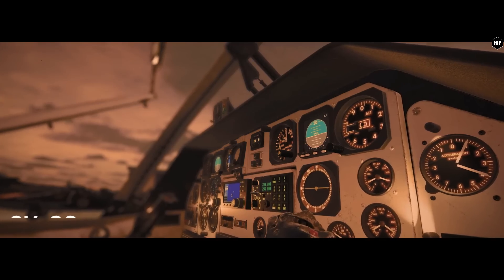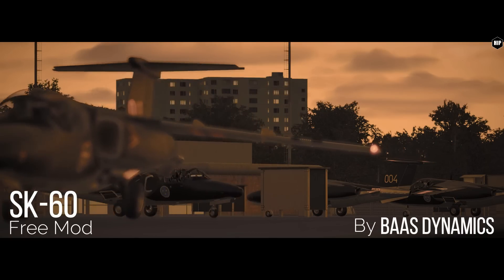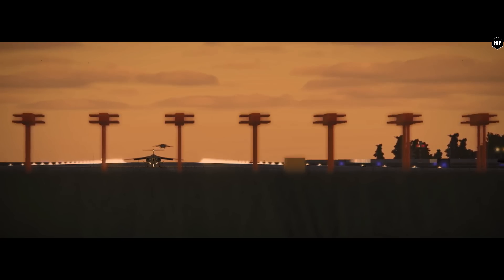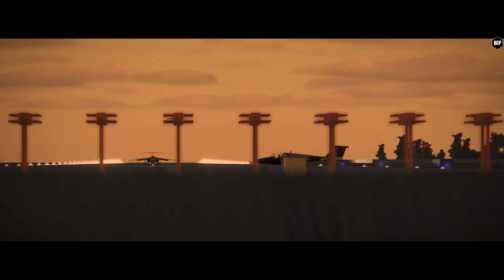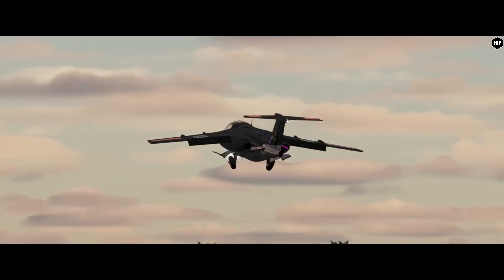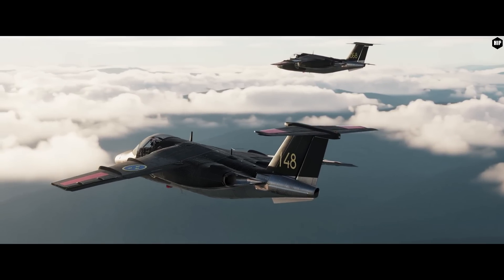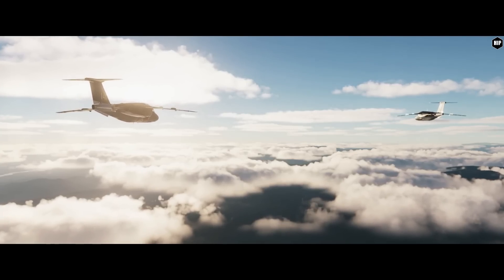First up is the new upcoming addition to DCS — the SK-60 by Bus Dynamics, a dual-engine trainer light-attack jet plane made by SAAB in Sweden. It's been used by both the Swedish and Austrian air forces and is the aircraft flown by the legendary Team 60. The development of this mod is nearing its release stage; for now it doesn't have a confirmed release date, but we will wait patiently for more information soon.